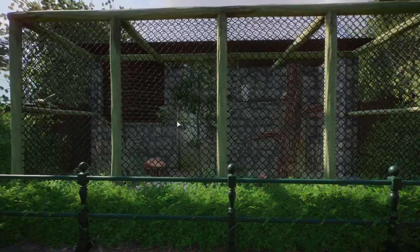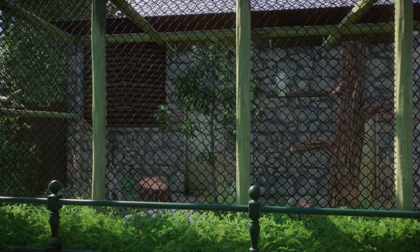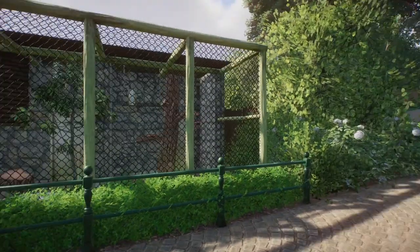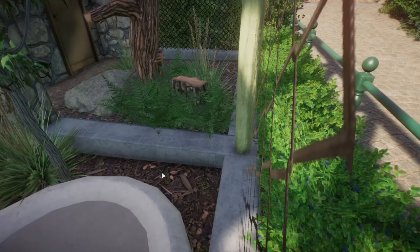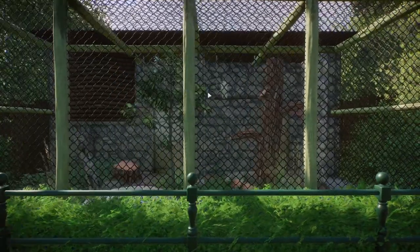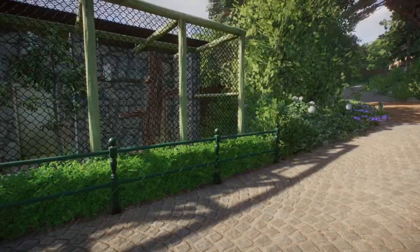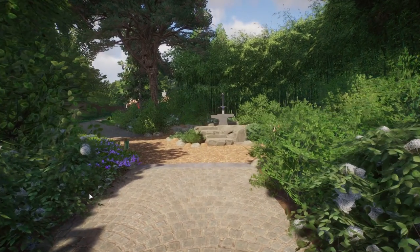Over here we've got an aviary for our barn owl. No matter what geographical region you represent, you could probably put a barn owl in there because they're so widely distributed — so they fit right in with the European area. This owl aviary is designed as two potential aviaries divided by a little wall, so if the zoo wants to split it up they can put more chain link up. But they only have one owl, so they've opened it up to give the bird more space. There's a little seating area over there as well.